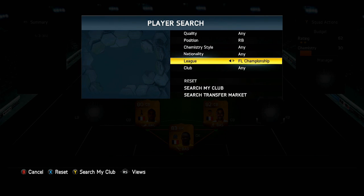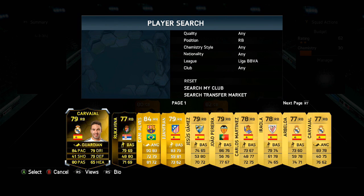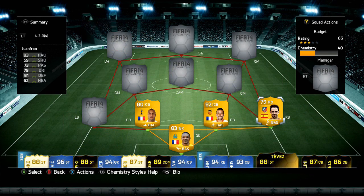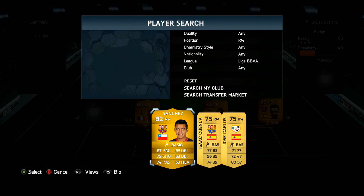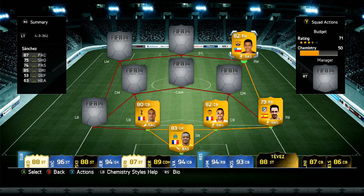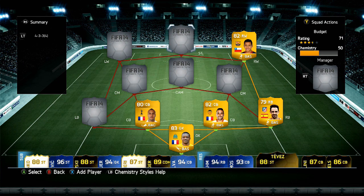In the right back position we move to the Liga BBVA. We went with Joao Fran just because of Danny Alves and a few more Brazilians in there. In the right wing position we go with Sanchez from Barcelona — the Chilean. The reason I have him in there is because I built the best possible Chilean team the other day, used this striker, and wanted to try him out in a hybrid team.